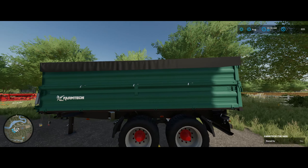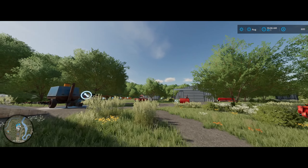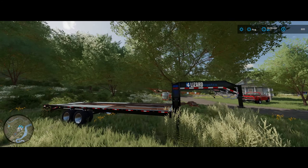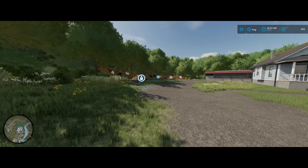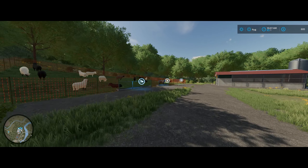Got a nice Farm Tech trailer — it's empty. That building is not accessible. We got a semi and trailer, another trailer here, some field rollers. He's got some old stuff. There's a water and milk tanker. I'm going to get manure from the sheep and stuff.